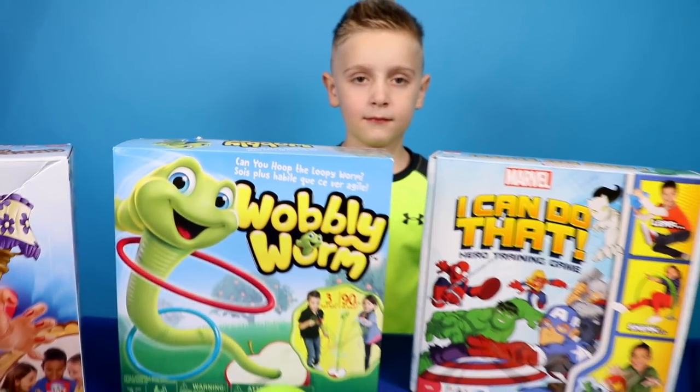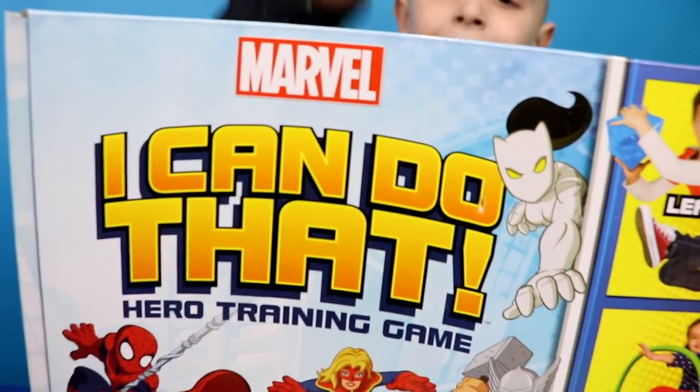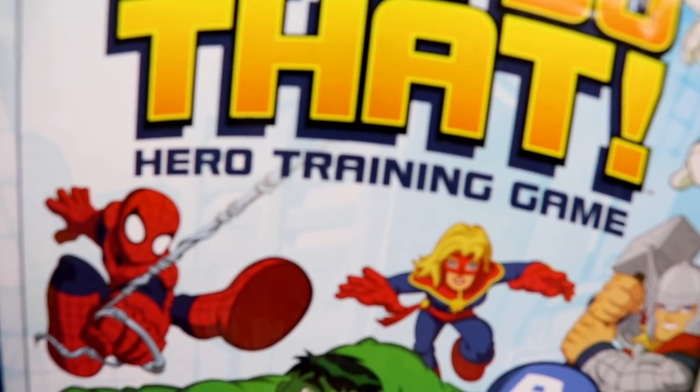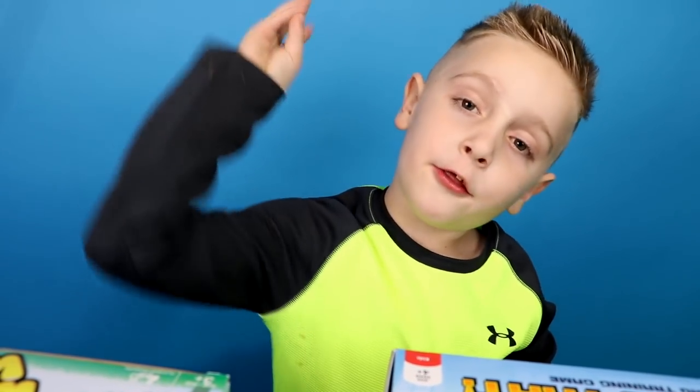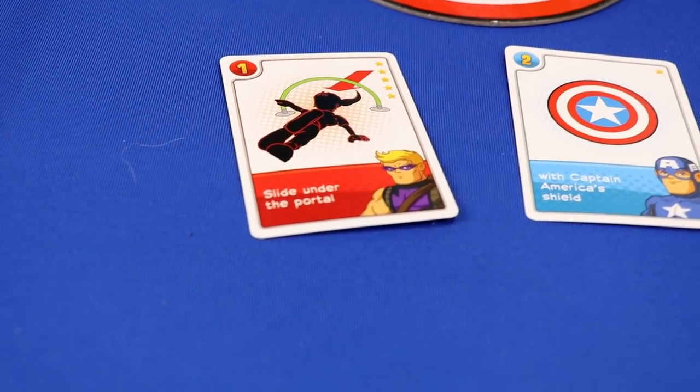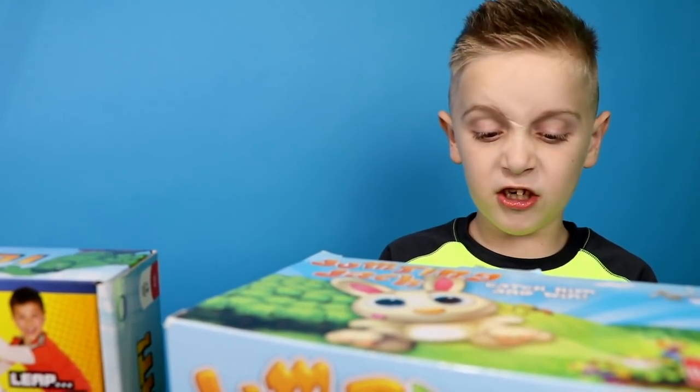Let's check out our game selection. The first station is Marvel's 'I Can Do That' hero training game. In this game you pick three cards — one is an action, one is an object, and one is a twist — and you have to complete the task to move on to the next game. The next round is Jumping Jack: you take turns picking carrots, and if you pick the right one he pops out of his hole and you have to catch him to win.